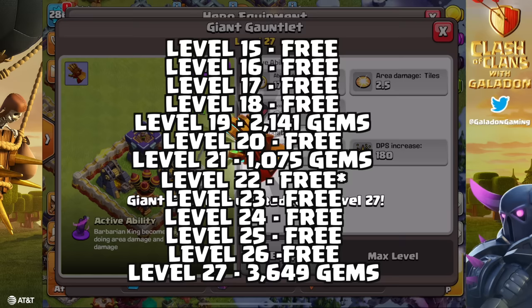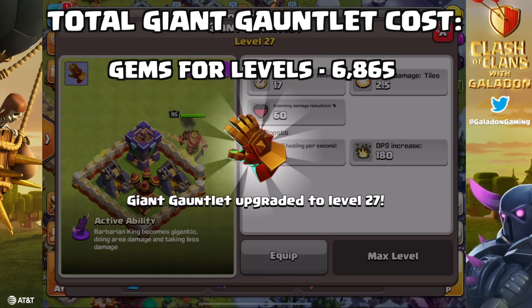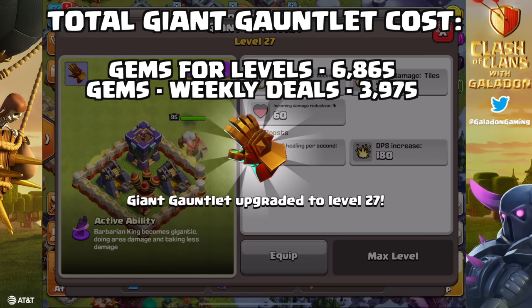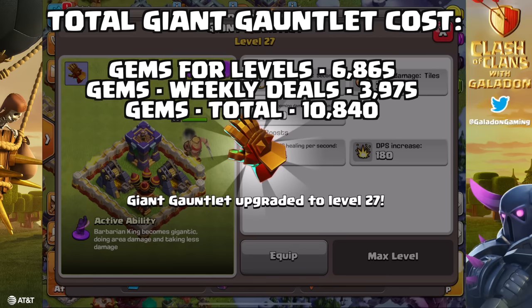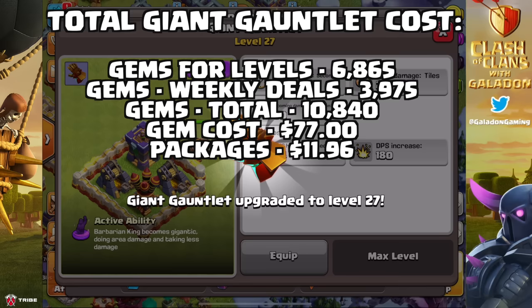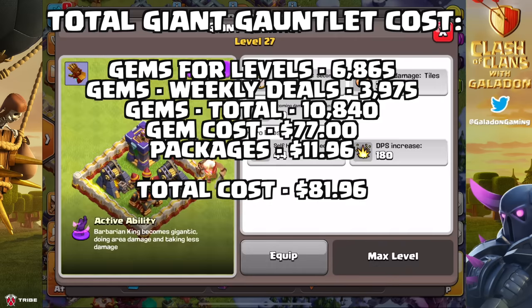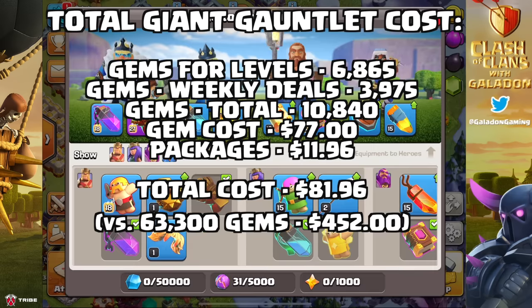To get a true total Giant Gauntlet cost: gems for those levels came to 6,865. We also spent the weekly deals gems three times — a total of 3,975 gems — for a grand total of 10,840 gems, which would cost about 77 dollars. Then those packages purchased at the beginning of today's video were $11.96, so in addition to the time spent farming ore, we spent $81.82 total.